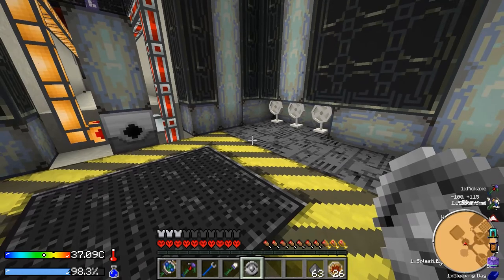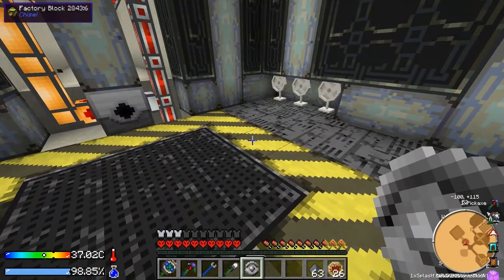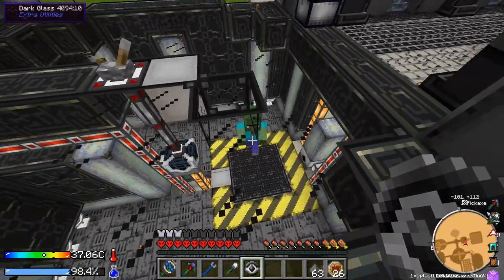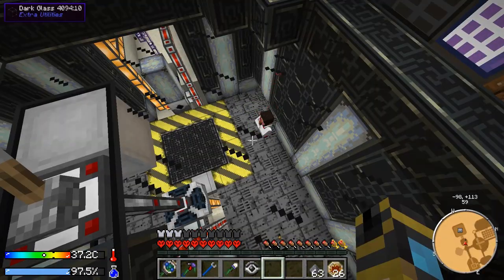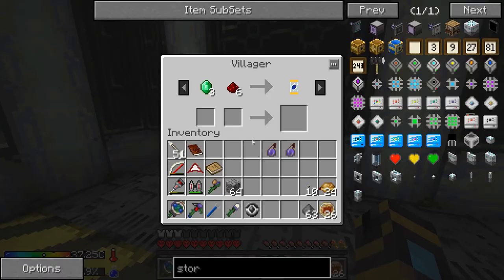Let's throw the rest of the stuff in here and then we can break our gravestone. Let's put him back down and see if he's still got the stuff — yeah, it looks like he's still transforming, so that's good. We just gotta wait for him to be cured of his zombification. And there we go — we got a villager! That's a weird looking villager, what kind are you?